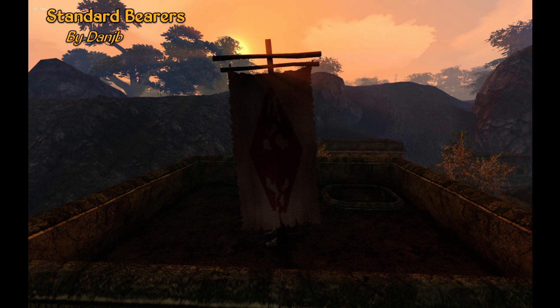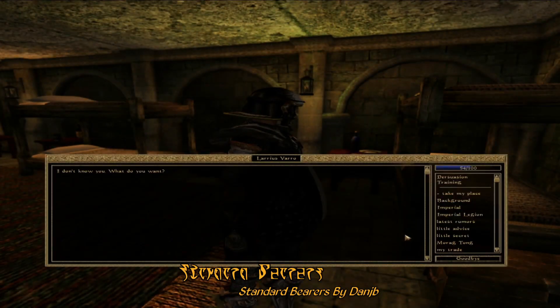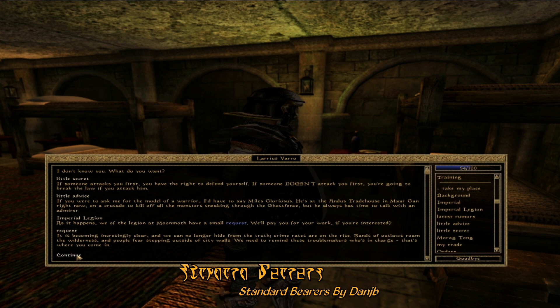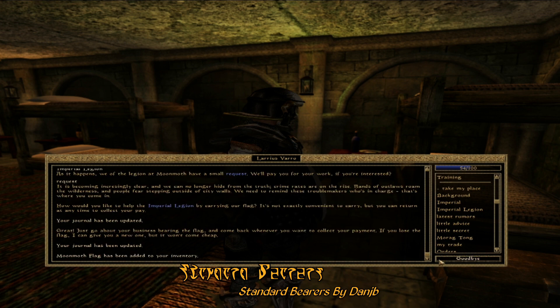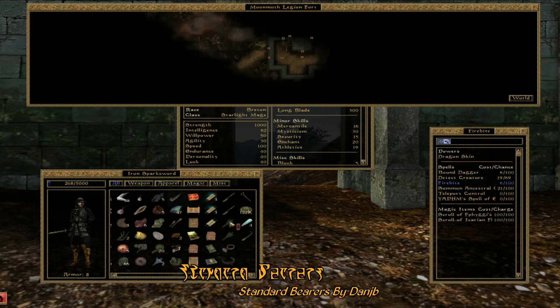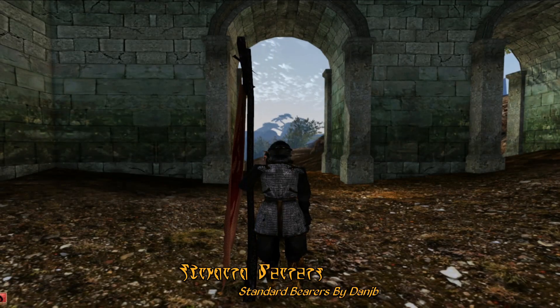This week's Gameplay Mod of the Week is Standard Bears by Dan Jib. With this mod, Larius Ferro will now offer you an additional task if you're a member of the Imperial Legion. You can agree to carry a banner of the Empire around Vvardenfell as a way of reminding the citizenry that they are never out of the reach of Imperial law, and in exchange you'll be paid in gold for the time you spend carrying this banner around. You can equip the banner just like anything else in your inventory and it'll take the position of your shield when you carry it.